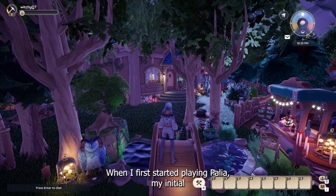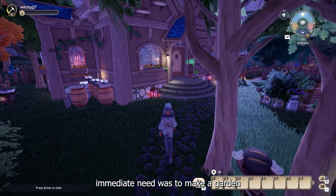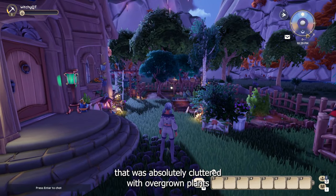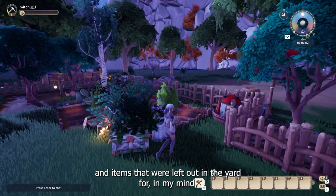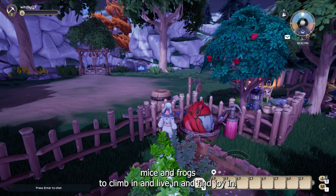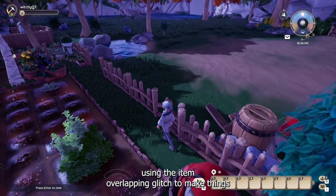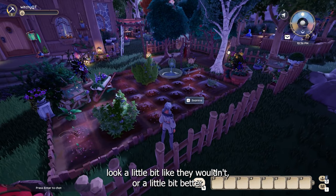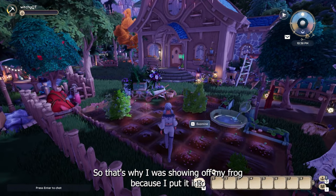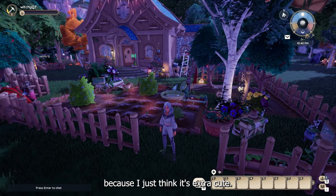When I first started playing Palia, my initial immediate need was to make a garden that was absolutely cluttered with overgrown plants and items that were left out in the yard — in my mind, for mice and frogs to climb in and live in and find joy in. I have a love of using the item overlapping glitch to make things look a little bit better, so that's why I was showing off my frog — I put it into one of the little fountains so the frog was getting water on him, because I just think it's extra cute.